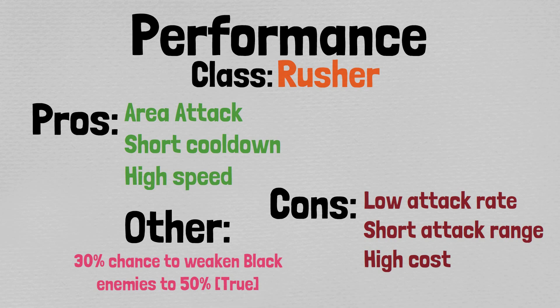Under other traits to consider, while true-formed, they have a 30% chance to weaken black enemies to half damage. I have some personal thoughts on why I'm not a huge fan of this particular trait for this particular cat, but I will talk about that later. Overall, while it is clear that Cats in a Box is a rusher more than anything else, their low attack rate and short attack range really don't help them out in terms of being a good rusher.